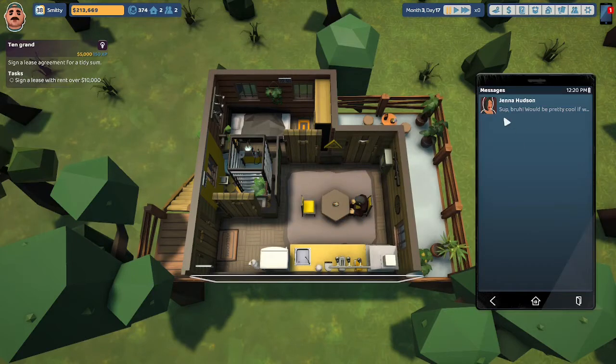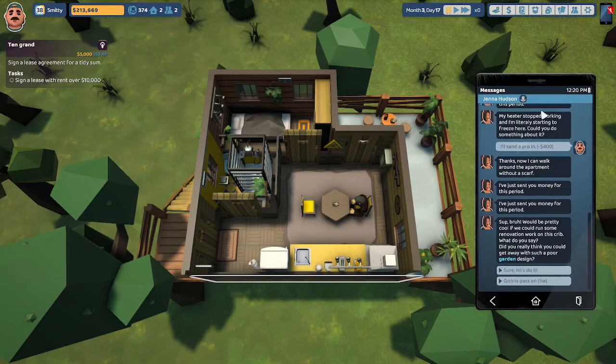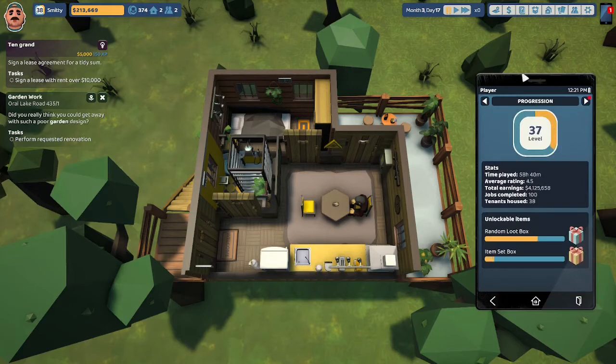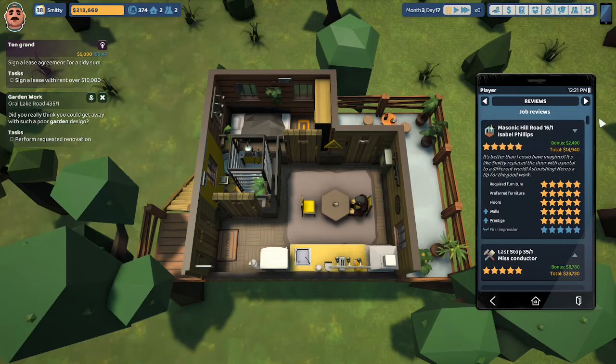While we were trying to negotiate, Jenna Hudson sent us a message: 'Would be pretty cool if we could run some renovation work on this crib — did you really think you could get away with such a poor garden design?' We'll do it. We're going to go over to Oral Lake Road and do some garden work after we check our review. Isabel Phillips at Masonic Hill Road 16 gave us five stars: 'It's better than I could have imagined.'